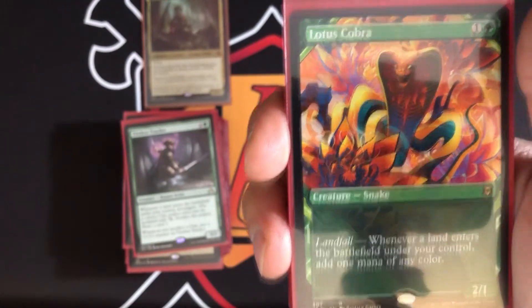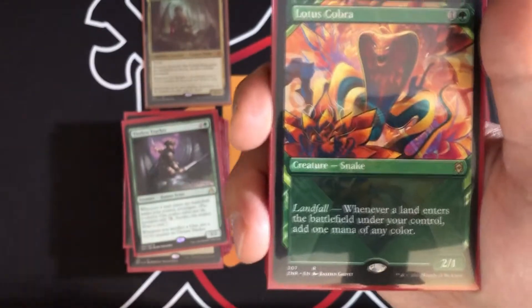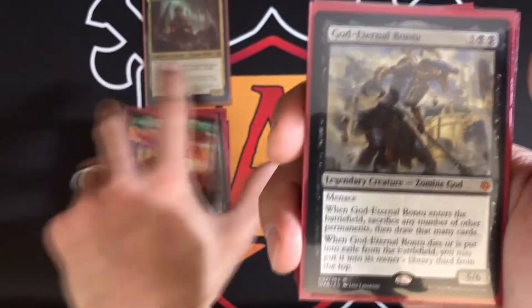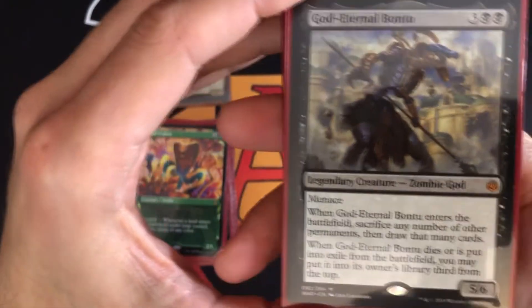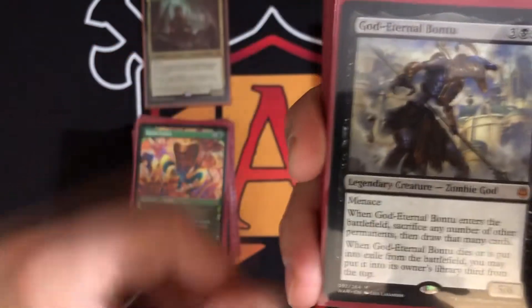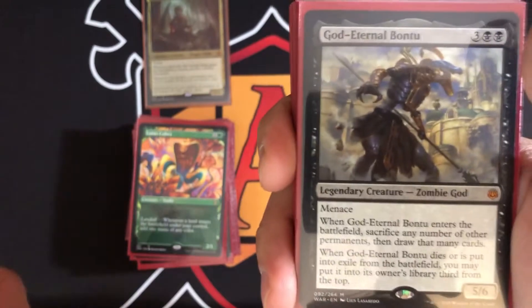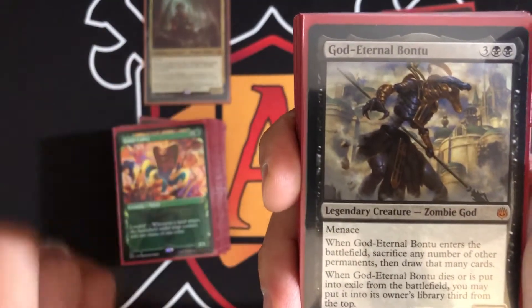Lotus Cobra's landfall ability says whenever a land enters the battlefield under your control, add one mana of any color. Even if you Scapeshift and get ten lands entering tapped, you still get mana from each of those triggers as long as Lotus Cobra is on the battlefield. Eternal Bontu is a 5/6 with menace — when it enters the battlefield, sacrifice any number of permanents and draw that many cards.